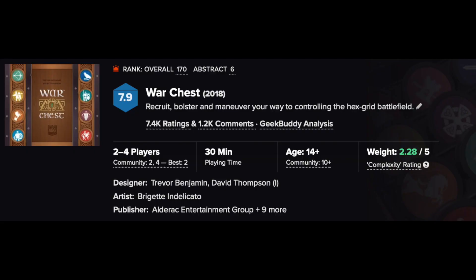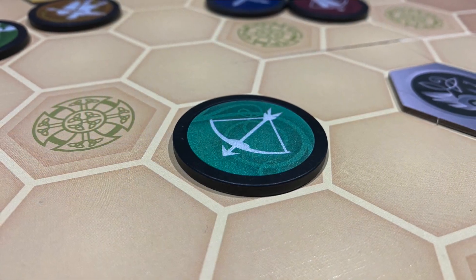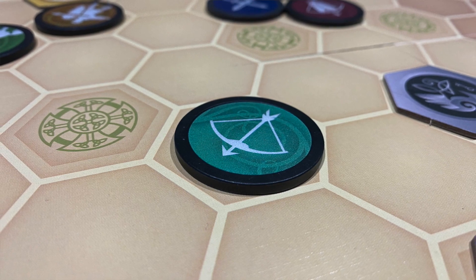One such game is what we are reviewing today: War Chest, designed by Trevor Benjamin and David Thompson, who you might know from the Undaunted series, which started in 2019 with the release of Undaunted Normandy and just had this enormous release with Undaunted Stalingrad. But what you might not know is that even though this game came out first, this is a distillation of the Undaunted system into its barest parts, and once you realize that, it's impossible to separate the two in spite of them coming from different publishers and having very different thematic presentations.